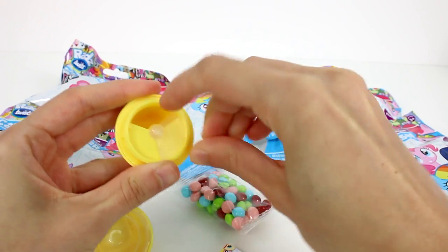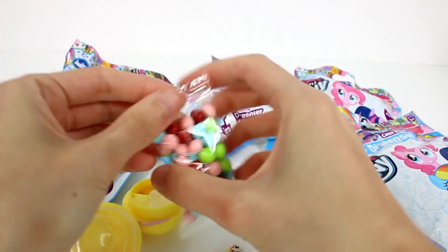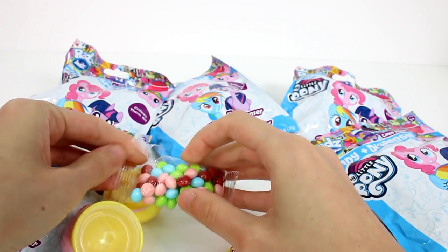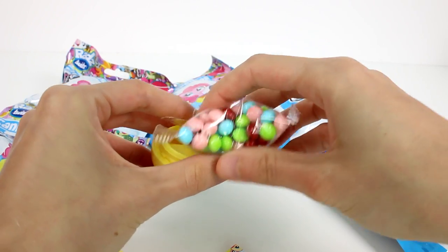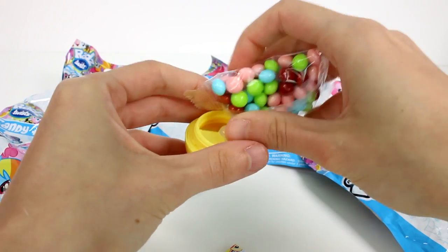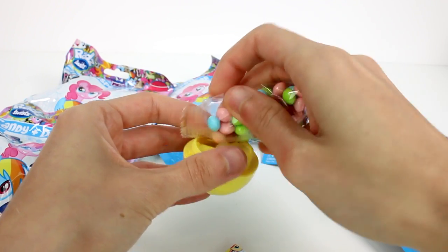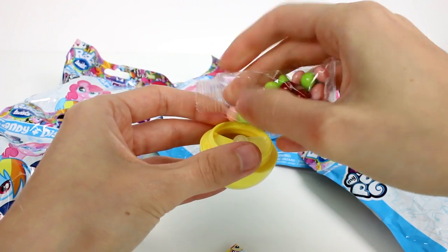What you do is move this off to the side, fill it up with your candy. You can also fill it up with just mints or other types of candies if you don't like this particular type. Any small candy should work. I'm going to fill it up as much as I possibly can.